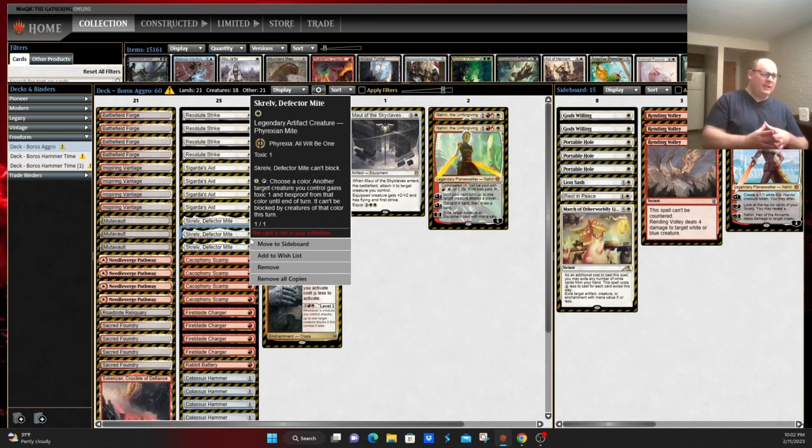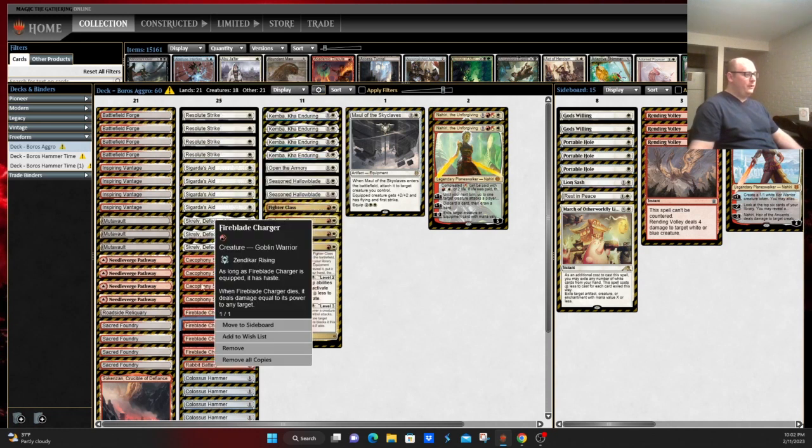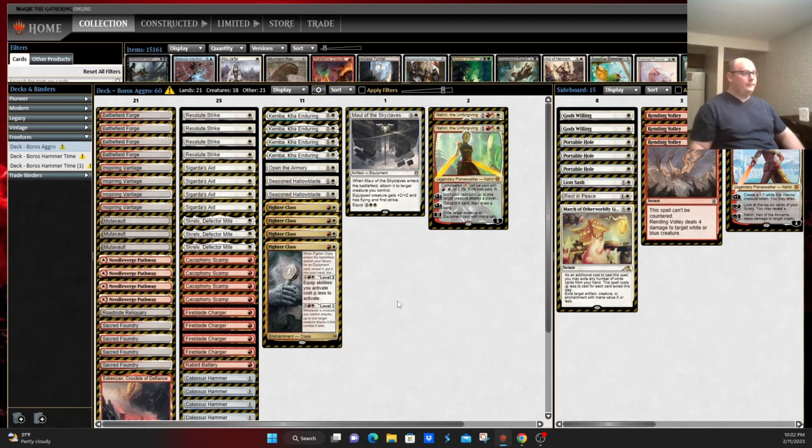You still kind of have the Infect Modern problem — if there are a bunch of Doomblades in the format, your deck's a little worse. You don't have the backup plan of something like Urza's Saga, so you have to play a game of Protect the Queen. It's certainly a threatening deck — it can kill on turn two. There are multiple draws out of this deck that kill on turn two: Sigarda's Aid and any combination of these creatures plus a Hammer, and you're dead on turn two. However, it's offset by the fact that this deck doesn't have grinding capabilities.